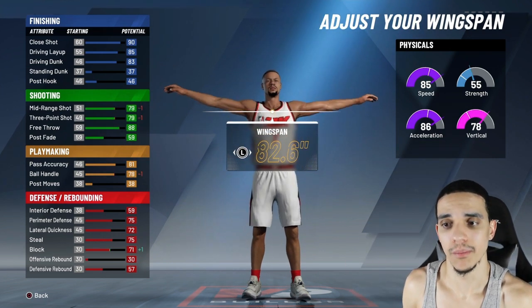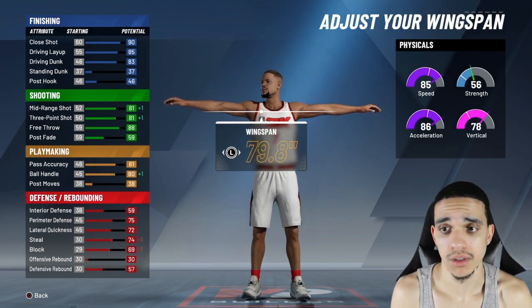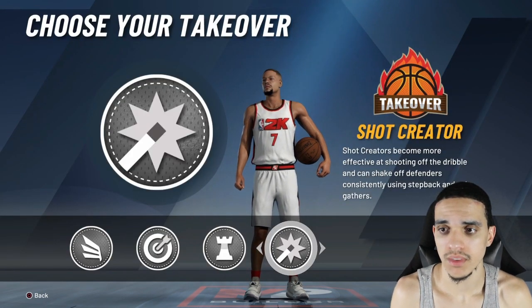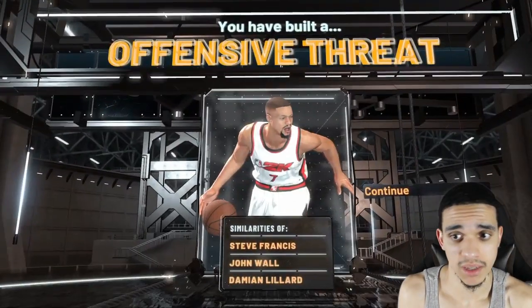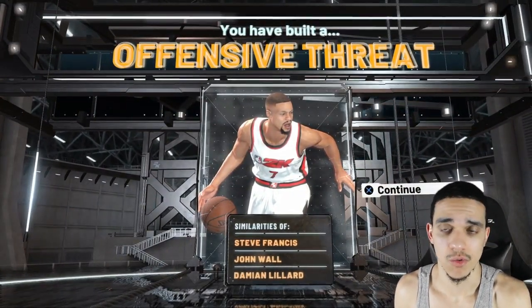I like what I've seen in career mode. Nobody plays career anyway, but I'm just hoping the way they have my guy in the demo, he'll be doing the same thing in Pro-AM and all that. I went ahead and threw Shot Creator on this build. I didn't really care too much about the playmaking. My offensive build — I'm an offensive threat. I play like Steve Francis, John Wall, and Damian Lillard.